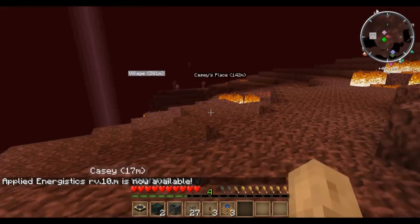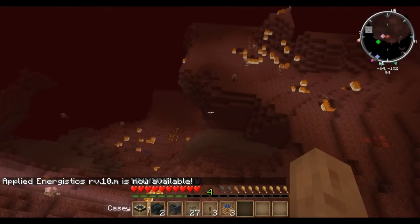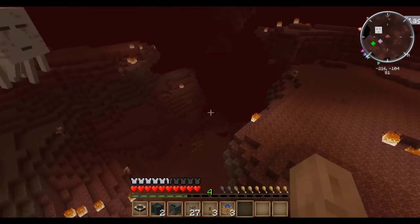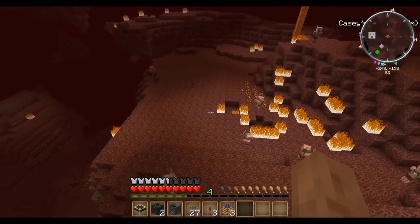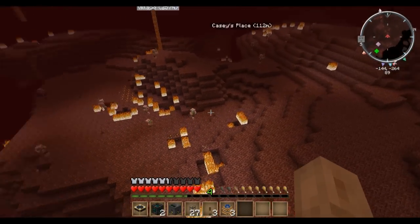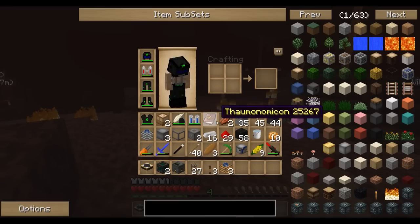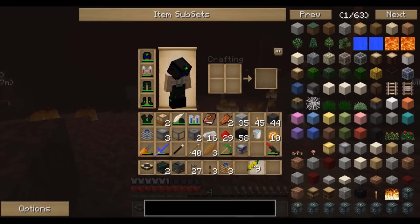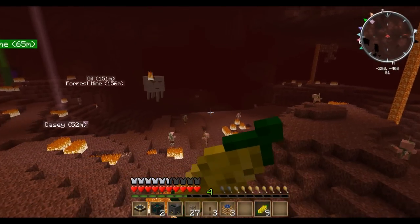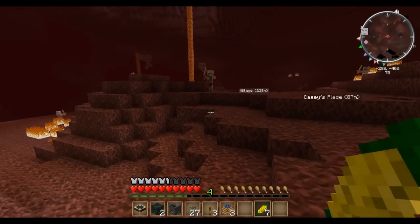We're in the nether now, and this is not a good place to set up a pump — there's a ghast right next to spawn. I'm half tempted to go kill it, but I don't want to lose all the stuff I have on me because it took a while to get it. Let's eat some corn, stay away, and get out of here.